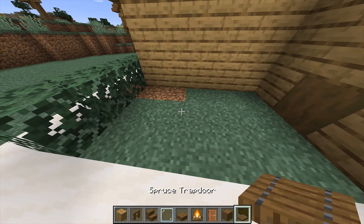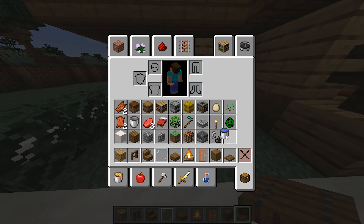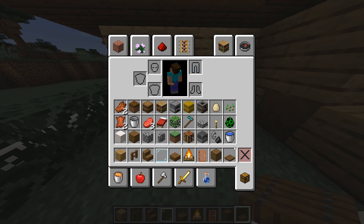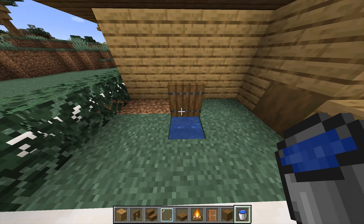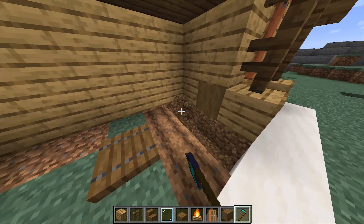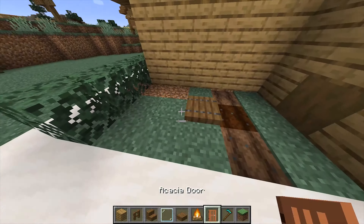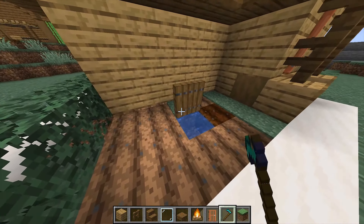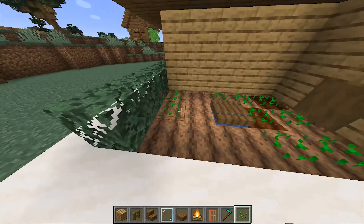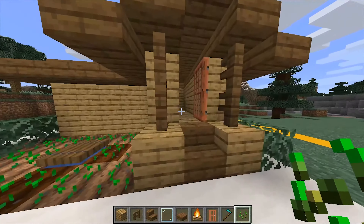Now to make the farm, put one right here — it has to be above ground. Then do this and get a water bucket, open it up and put your water in there. Close it up and now get your hoe and make a big tilled area. Just plant your seeds and you'll be fine — and now let's check out the inside.